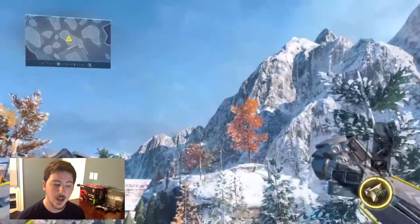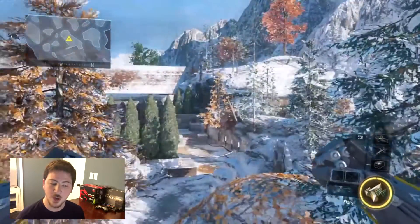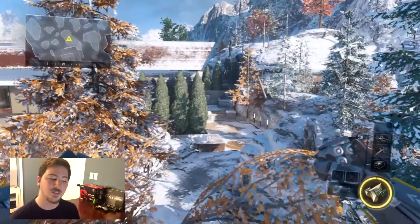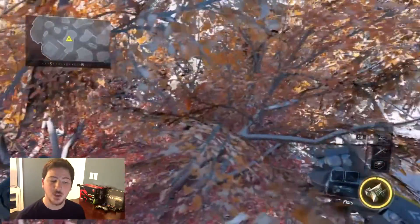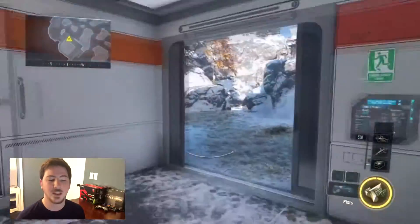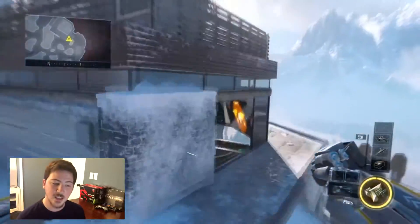Here you're just gonna want to run and jump at the bark — the middle of the bark — and with your last booster you jump to the right and you should land on this invisible barrier right in the middle of the tree. From here it's a lot better than the last one because you can crouch down and you cannot be seen really at all from that spot.